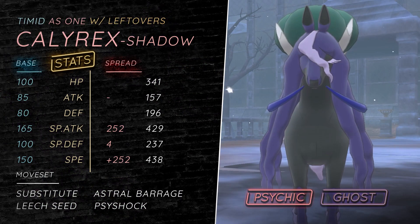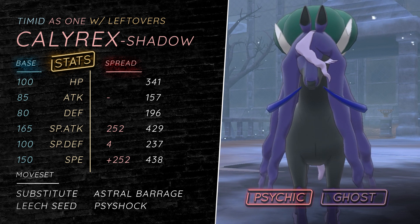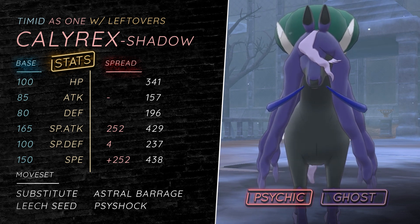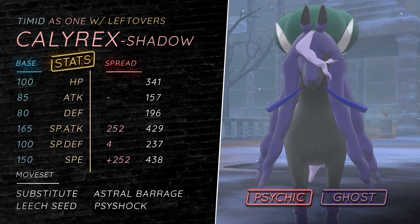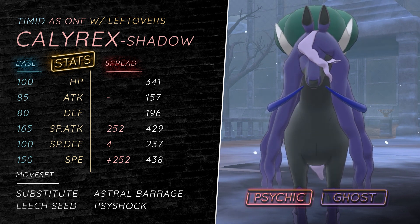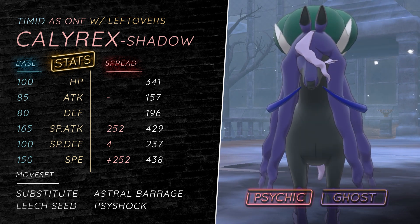Next up we have Substitute and Leech Seed, because this thing is part Calyrex, it does have Calyrex's move pool. Sub Leech Seed is pretty cool because it allows you to avoid the Sucker Punch from offensive Yveltal — like if you're fighting offense and they have Yveltal, and that's their main way of dealing with you with Sucker Punch, you sub on the Sucker Punch, you Leech Seed, and then you can just wear them down. They have such a high HP stat, and Leftovers gives you the longevity.